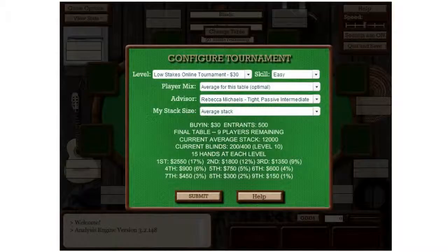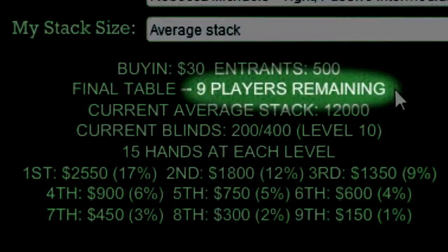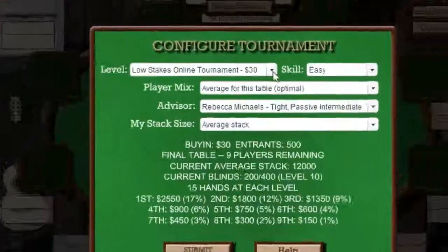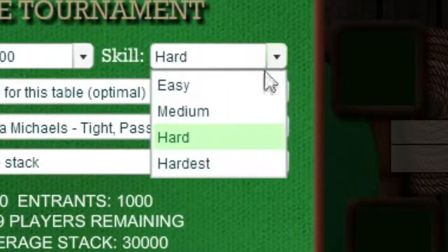Setting up the final table trainer is similar, only remember you'll be starting at the final table of a multi-table tournament. For the low stakes tournament shown here, you can see that 500 players started the tournament and only 9 remain. We're currently at level 10 of the tournament, and the blinds are up to 200-400, with antes too. You can also select higher buy-ins, but the skill level of your opponents is always determined by the skill drop-down, not the stakes.